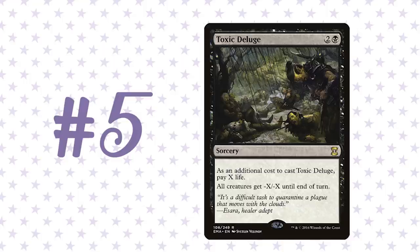Toxic Deluge only costs a single black mana to splash. Against aggressive decks you're usually spending two to four life, which is about what those creatures would have dealt you anyway. Plus it can be a one-sided sweeper — if you have a 6/6 in play and they have a bunch of 2/2s and 3/3s, you wipe their board and your creature survives. It also kills indestructible things like Ulamog. I've won games where my opponent did a Show and Tell on Ulamog and I just cast Toxic Deluge for 11 and killed it. Number five, it's great.